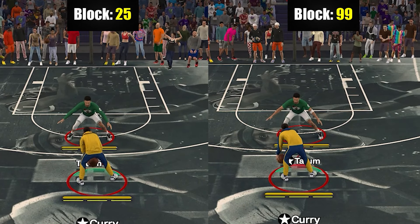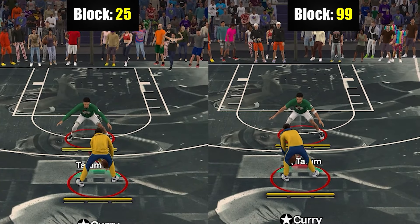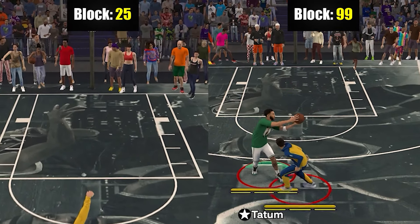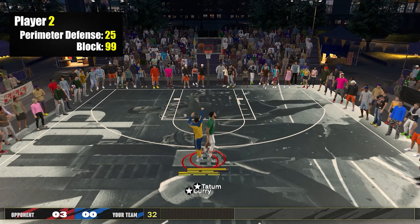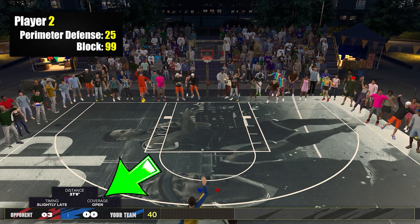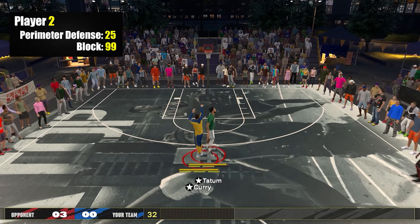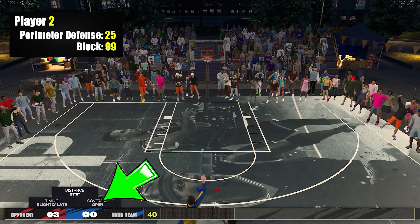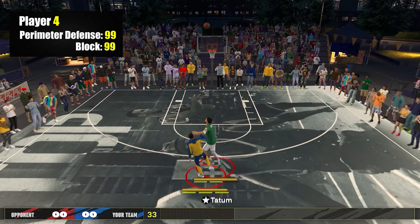For the first point, let's talk about blocks in terms of perimeter defense. Based on my testing, block rating only concerns your ability to block the ball. If you have a high block rating, your animations will be more aggressive and sometimes you'll look like you smothered the shooter. But if you miss the block and you have low perimeter defense, your coverage will still be weak. As you can see, that's a nice contest animation — but since perimeter defense is low, the feedback will still show as open. With high perimeter defense and a similar contest animation, it will be flagged as tight.